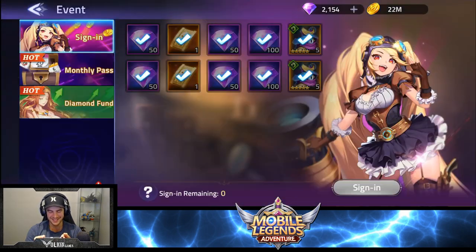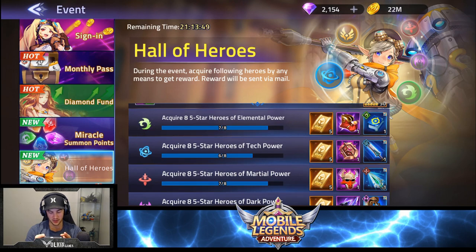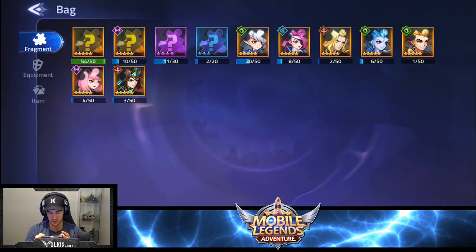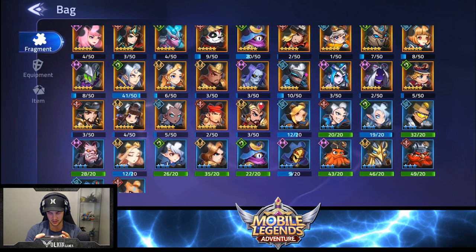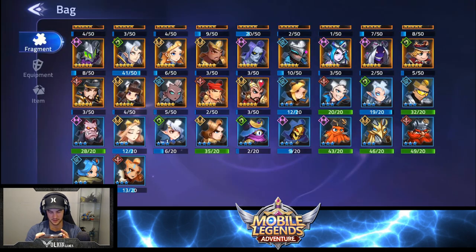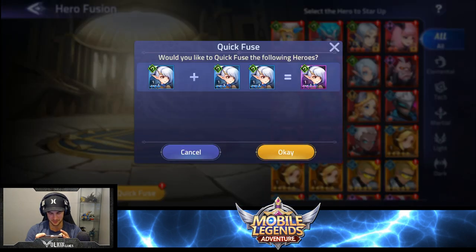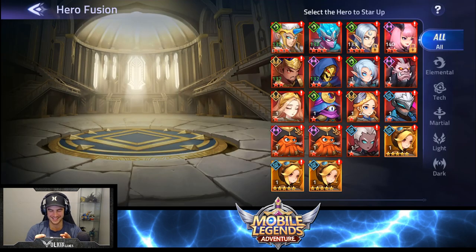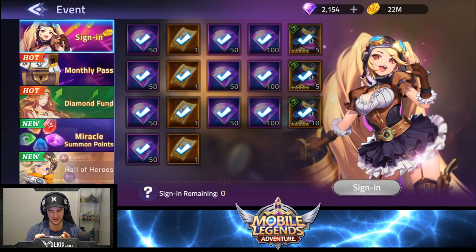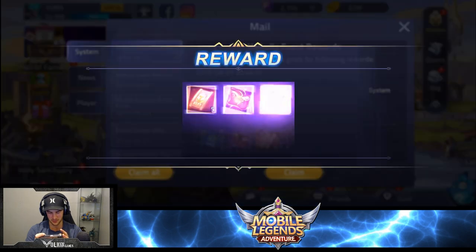We're at nine, we need one more. We need another elemental five star, so let's see if summoning our elementals here makes a difference. We literally need one more. Quick fuse — elemental to four star. Please tell me I have enough to make a five star. Yes! We got it. Let's go to the inbox, claim all. We're getting some good gear and some more summons.